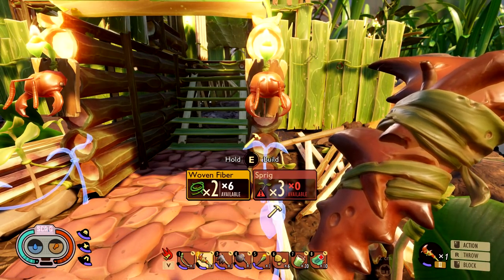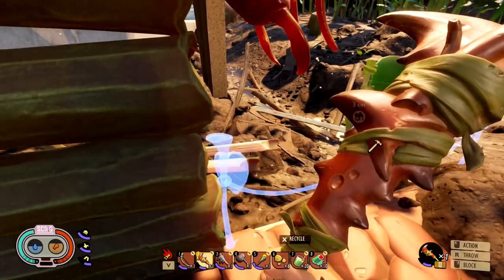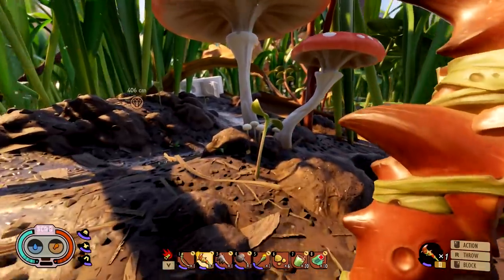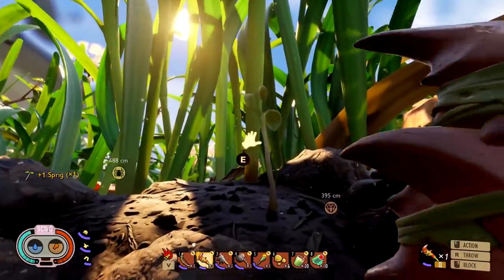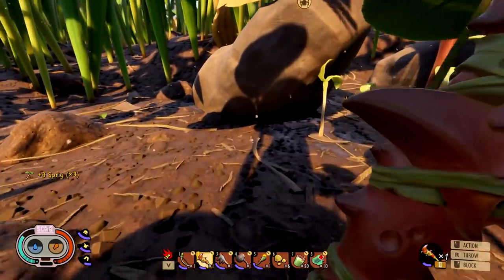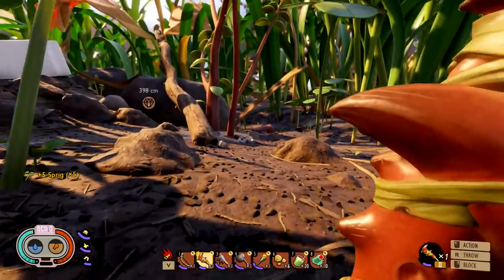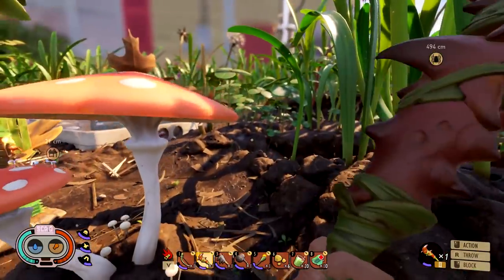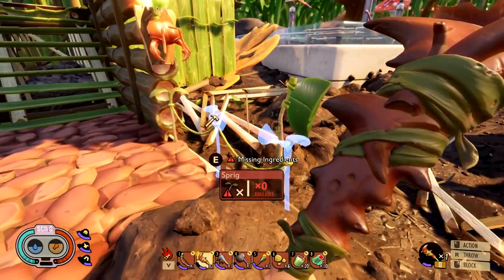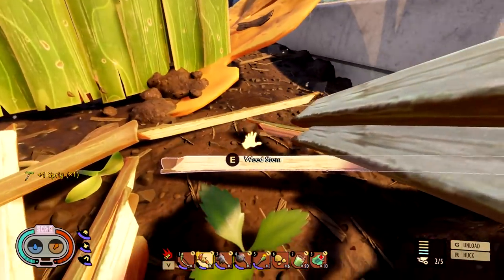We're gonna need some sprigs and woven fiber for this one - not a problem. I think I have enough woven fiber, just need a couple of sprigs. I could run up and get them. We do need to go to the waterfront - that's something super important for us to check out because there's some new stuff there. And Burgle is coming - I promise, we just have things to do first.